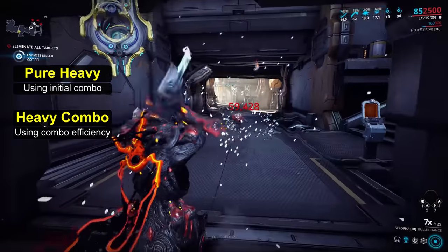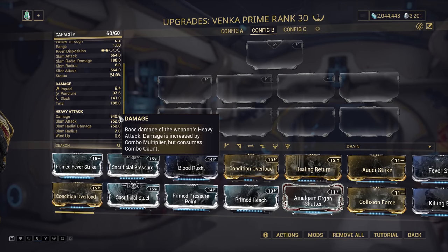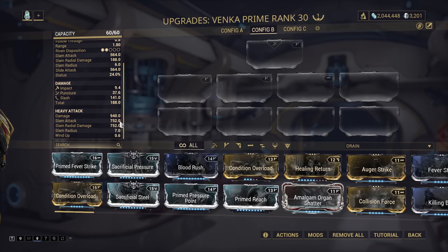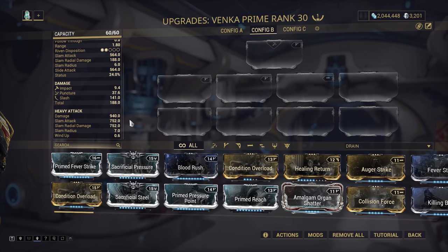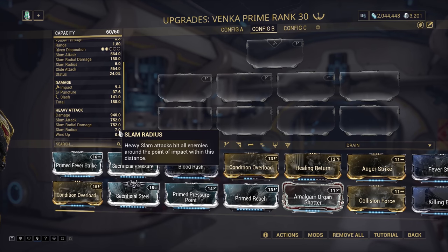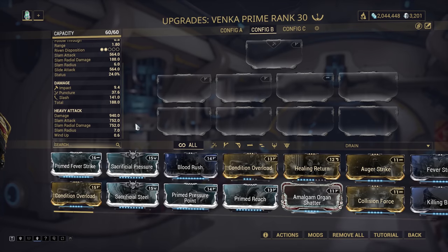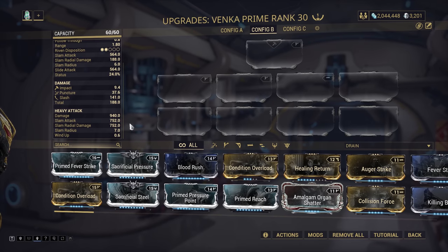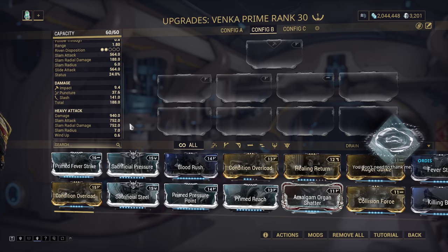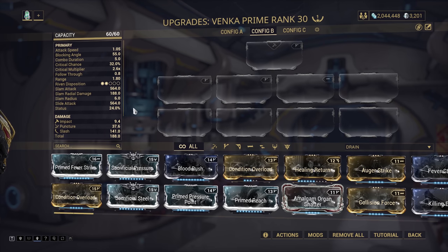Pure Heavy Attack builds are the simplest to work with. Your chosen weapon will have Heavy Attack stats built into it. The Heavy Attack Damage stat is the total weapon damage inflicted on hit. The Slam Attack is how much you deal directly with a Heavy Slam Attack, while Slam Radial damage is the Area of Effect damage from the Shockwave. Slam Radius is how far the Shockwave goes, and Windup is the delay before the swing. Heavy Slam attacks are almost universally a waste of time, as the Slam Radial damage is fixed — you can't crit boost it or increase it with combo. The Architytron can boost this damage considerably, which works on the Star Chart, but we can do much better.